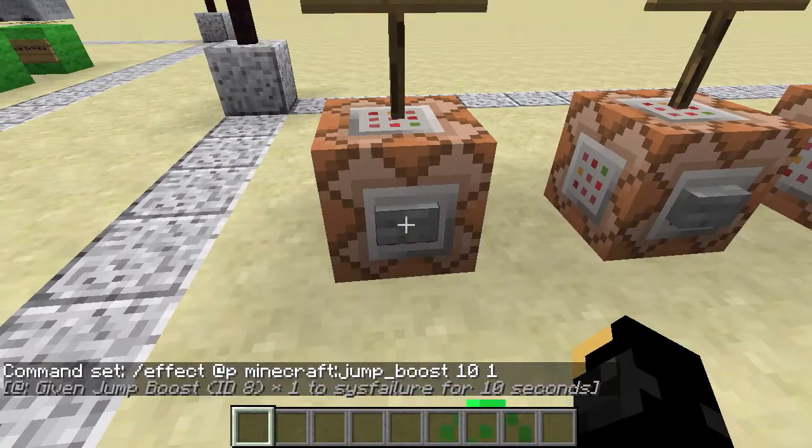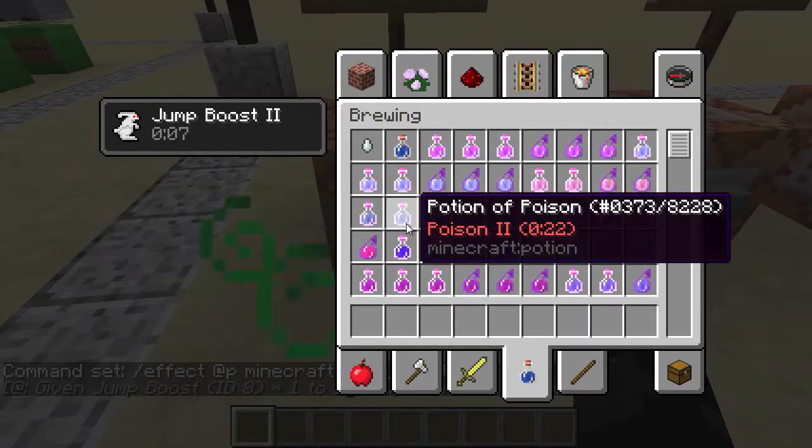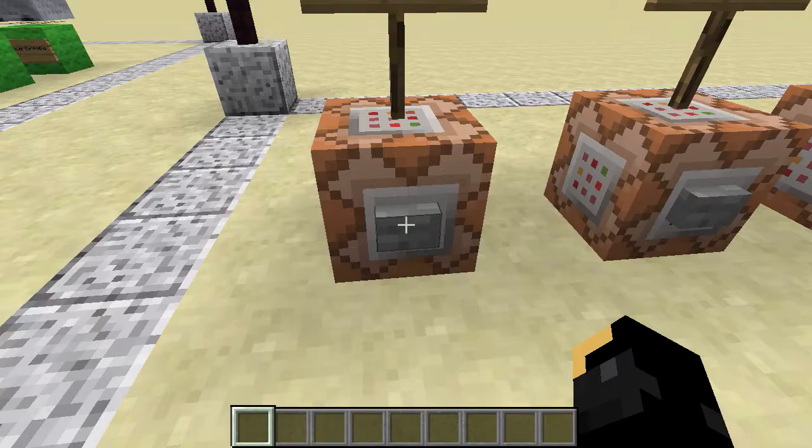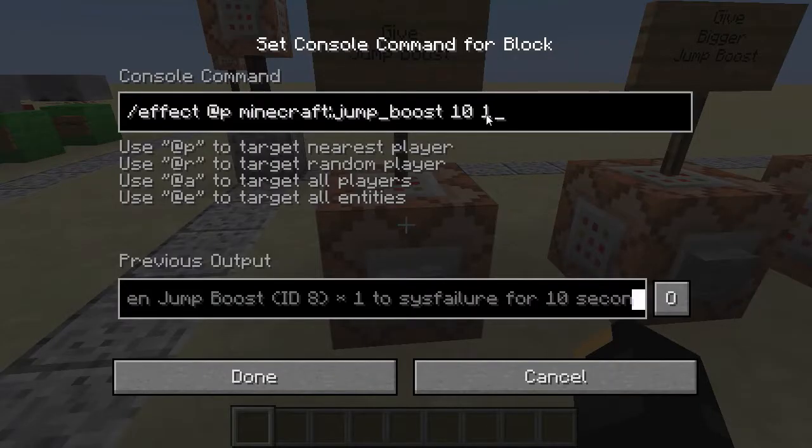So if I press the button, all the particles come off me, and we have a look in here - there's my jump boost. You'll also notice it's jump boost 2, even though I chose level 1. The reason for that is actually 0 is the first level, as it goes up in a binary scale. So it supports from 0 to 255 - that's 256 values, or 8-bit if you're into that sort of thing. So 1 actually gets you level 2.